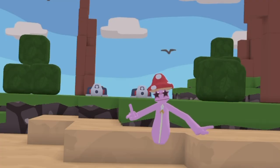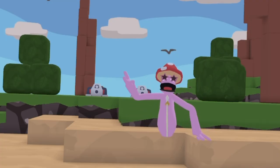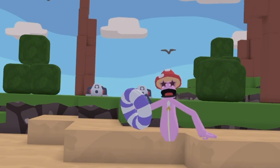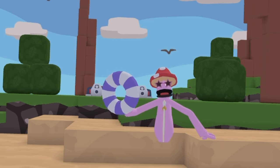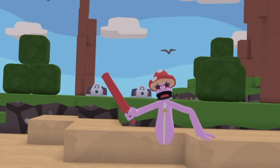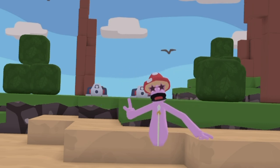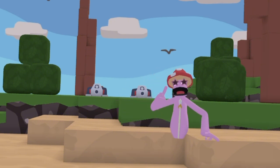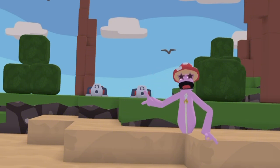Next up we have the Island map. The best part about the Island map is probably the hidden cave that gives you two secret cosmetics — those being the duck and the sword. The duck is basically just a reskin of the floaty, and the sword is a reskin of the bat. This map has the same issue as Playground in that it feels way too small. Overall, I'm going to have to rate the Island map a 5 out of 10.